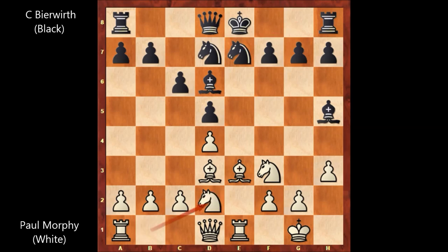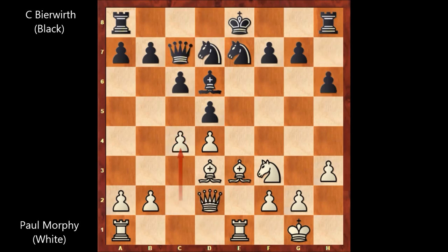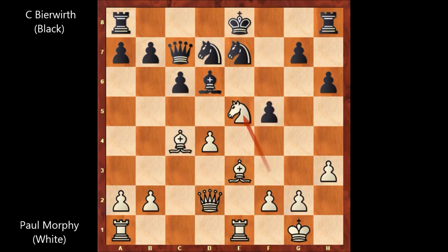Knight from b to d2, bishop takes on f3, knight takes on f3, h6, queen to d2, queen to c7, c4, d takes on c4, bishop takes on c4, f5, knight to e5.